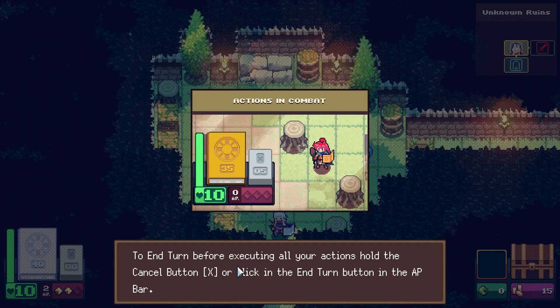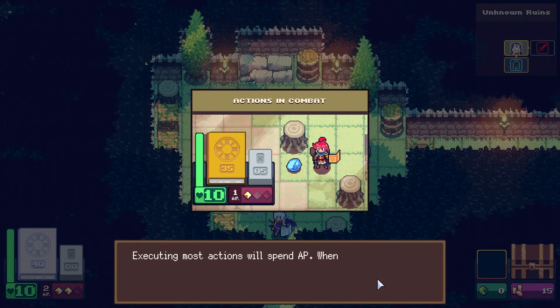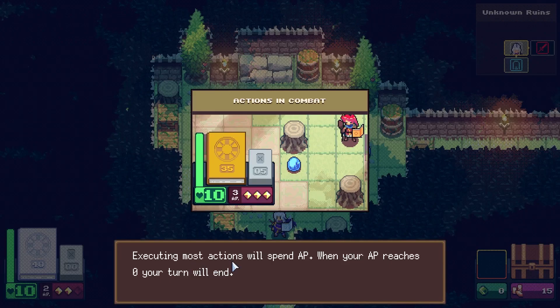Hold the cancel button or click the end-of-turn button in the AP bar. Executing most actions will spend AP, and when your AP reaches zero your turn will end.